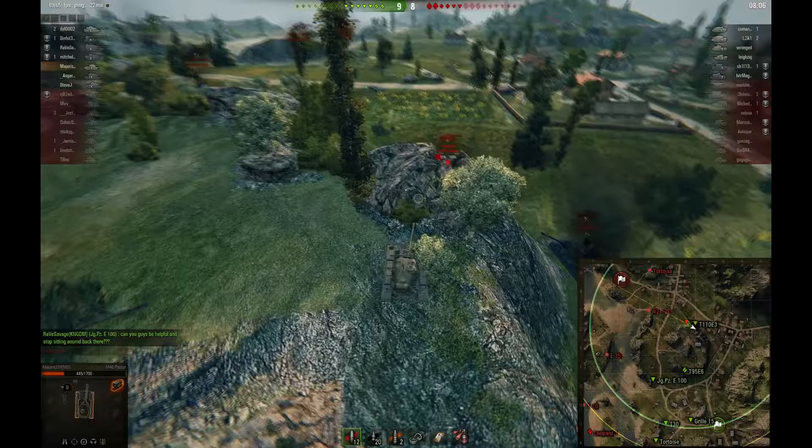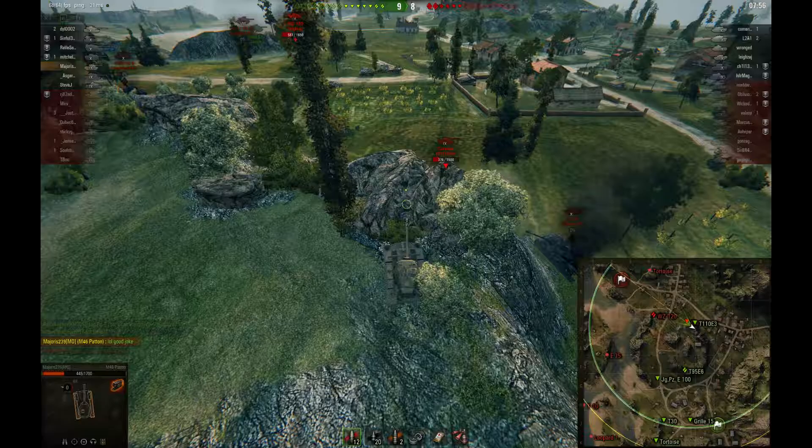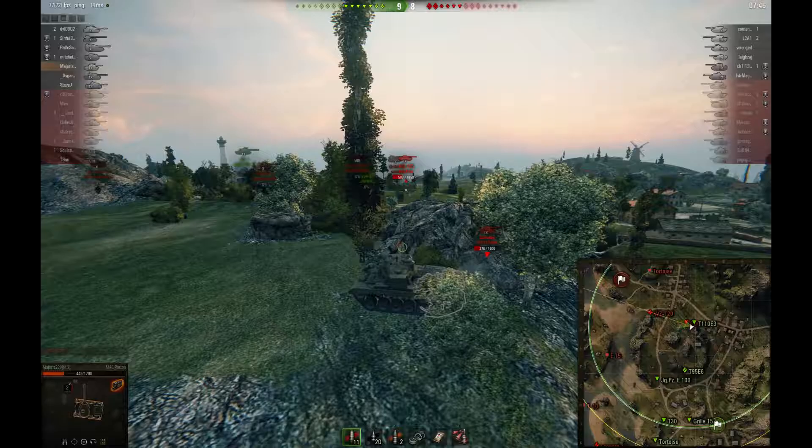This is where hit logs are kind of useful, because you can just see what hit you — it's easy for commentating. Honestly, I don't really need it for gameplay, because if you get hit for 420 or 440 or 400 or whatever, you know it's one of them — so you know both of them might have a shot. And just play carefully.